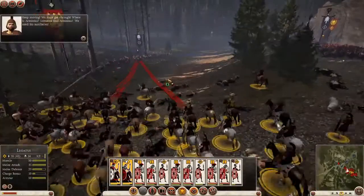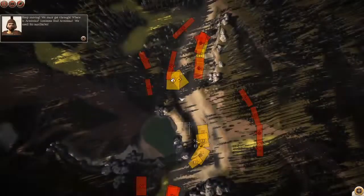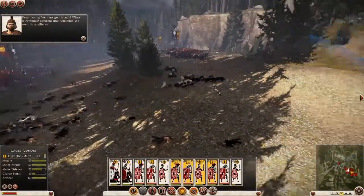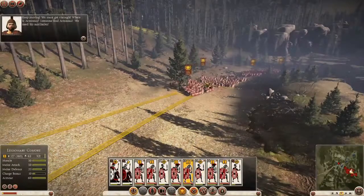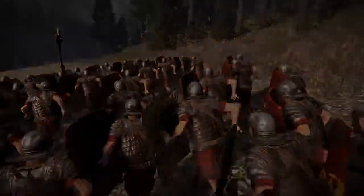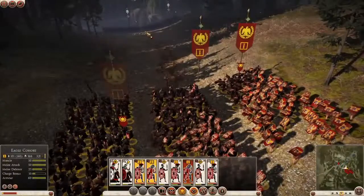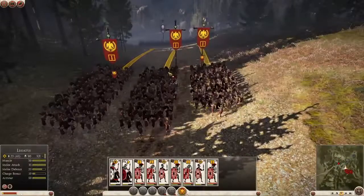The new tactical map lets us jump up to a kind of satellite view and see the whole battle at a glance. So we're going to grab these unengaged troops here and issue a move order to get them back in the game. We're moving out of the initial ambush area and we've just a bit more resistance to punch through to get to the next area.